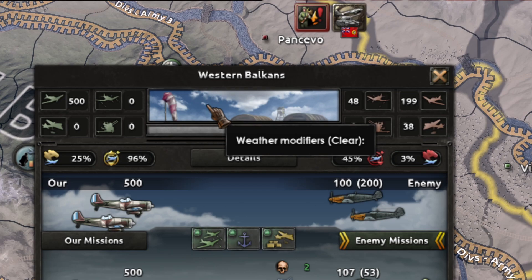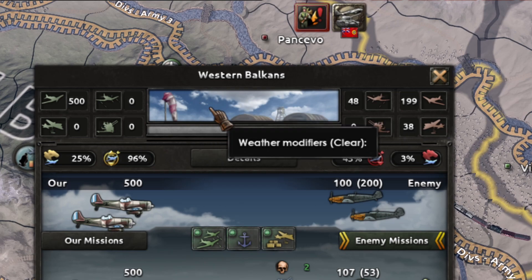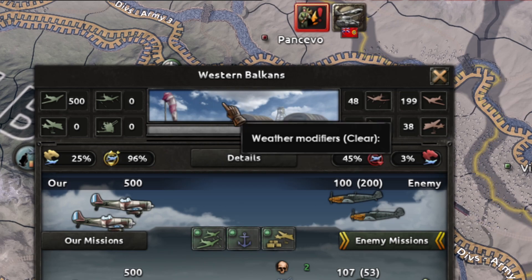The climate is kind of self-explaining. If you have a storm you have more chances of accidents. There are some ministers that help with this, and of course if the weather is clear it's perfect for air operations.